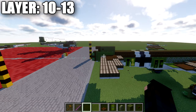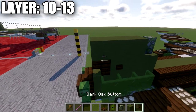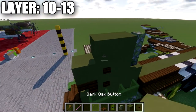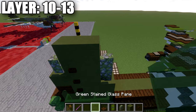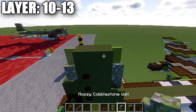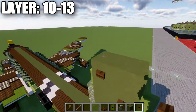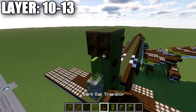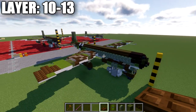Moving into the last final layers — ten through thirteen: starting on the tail, place a mossy cobblestone wall, then three green terracotta blocks, with a dark oak wood button on both sides of the middle block. Go up again with a mossy cobblestone wall, two green terracotta blocks, a dark oak wood button on both sides, then another mossy cobblestone wall. Continue up with two green terracotta blocks, a green stained glass pane, then two more green terracotta blocks up. Place a dark oak wood button on both sides and also on the forward block on the sides. Place a green stained glass pane on the leading edge and a dark oak wood trapdoor on the trailing edge. That completes your vertical stabilizer.